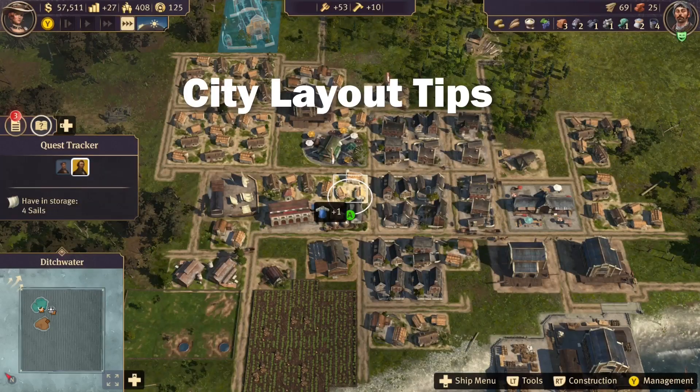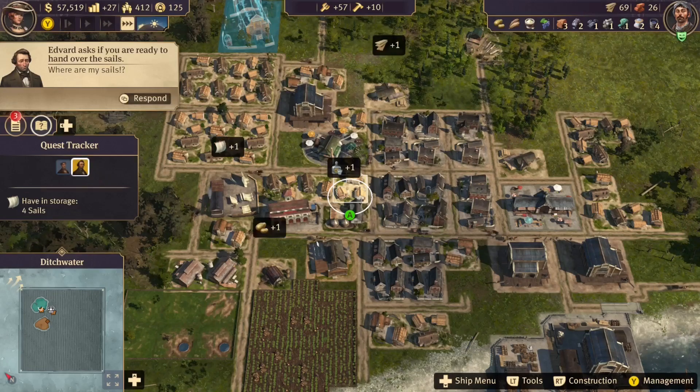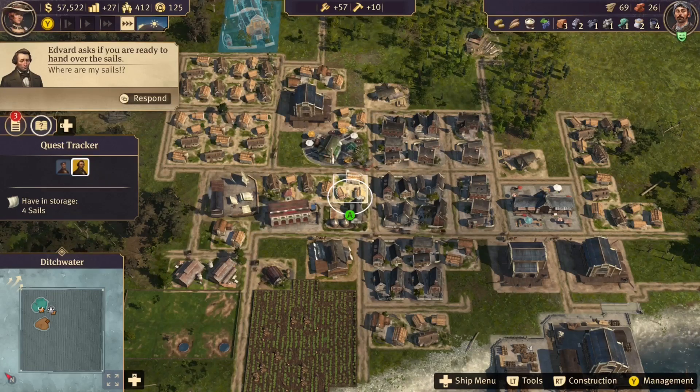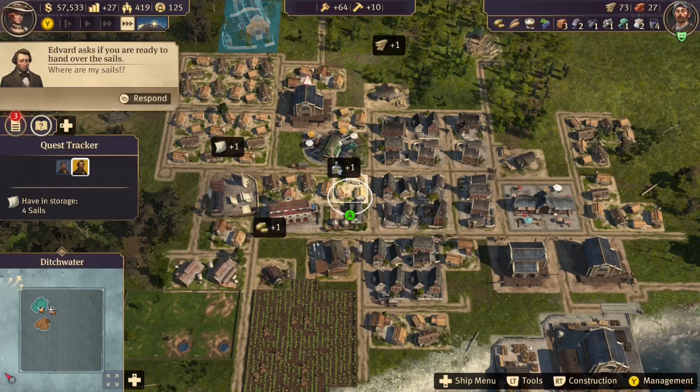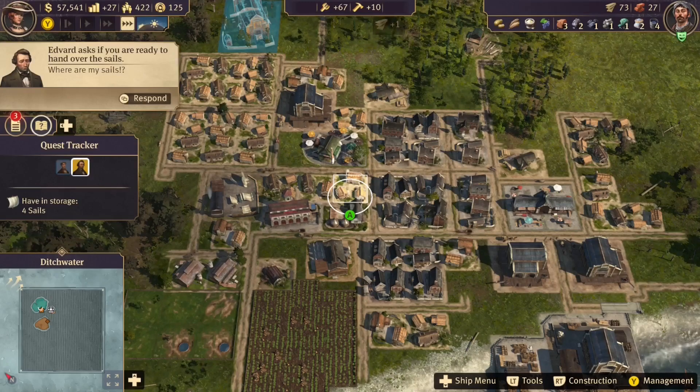Pay attention to your placement of refineries and warehouses — traffic flow is based on where these items are placed. If goods, wheat for example, are closer to a warehouse than a refinery needing wheat, the carts will go to the warehouse and then the refinery. If the refinery was closer, the carts would skip the warehouse altogether.